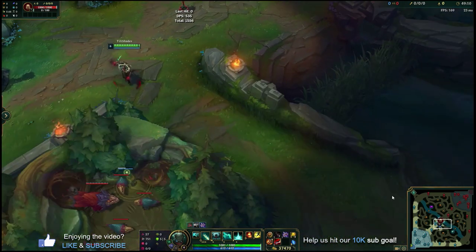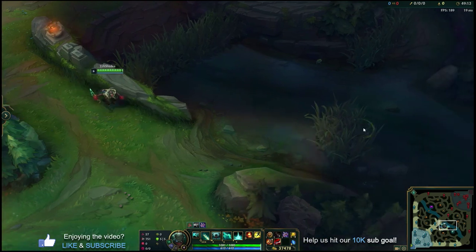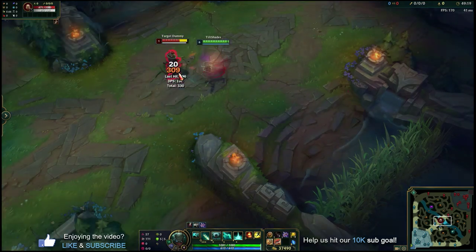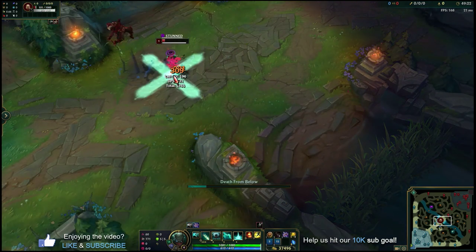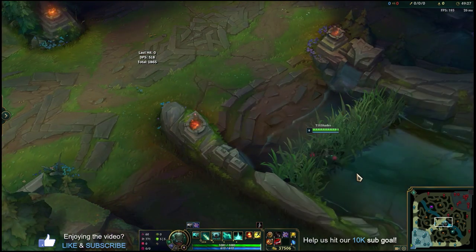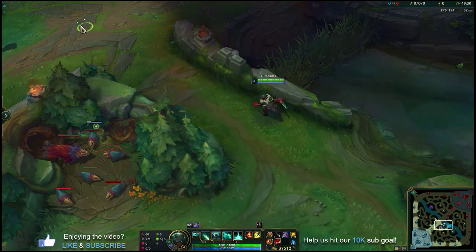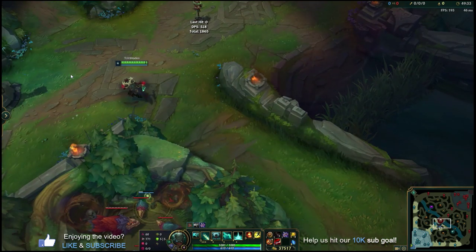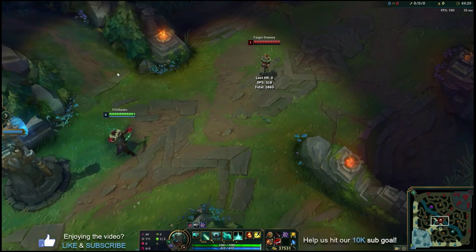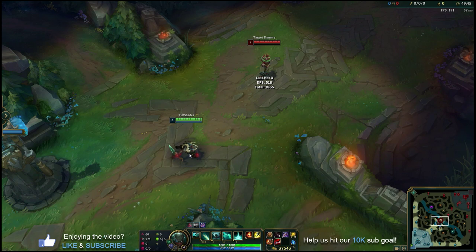That's the only combo you need to learn as a beginner: W in, auto-Q, then decide with E-R to kill them, or E away and save R for another trade. Even when you roam to different lanes — say you're roaming up to top after helping your jungler — that's your combo. W in from the side, they won't see you until it's too late, then decide to keep the trade going and kill them, or E away and try again on the next engage. Let's now take everything into a sample lane phase.